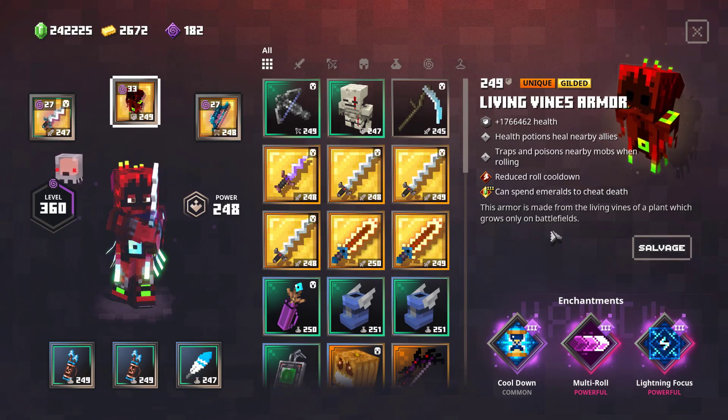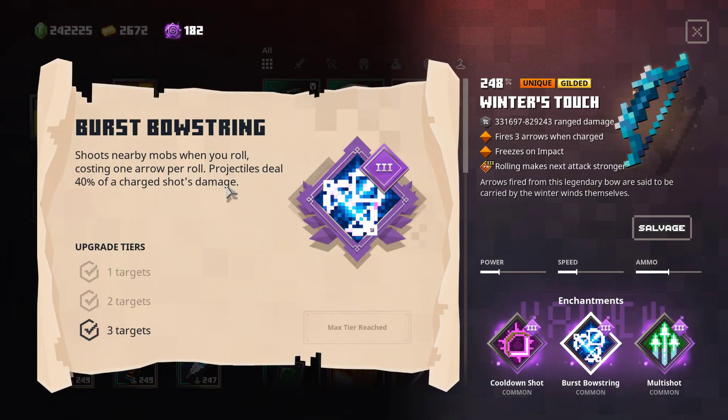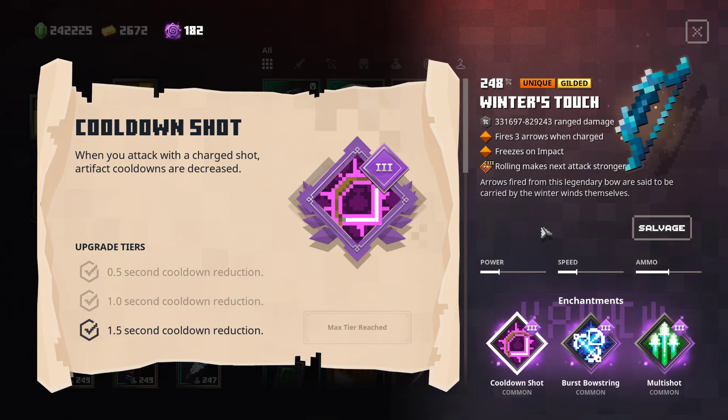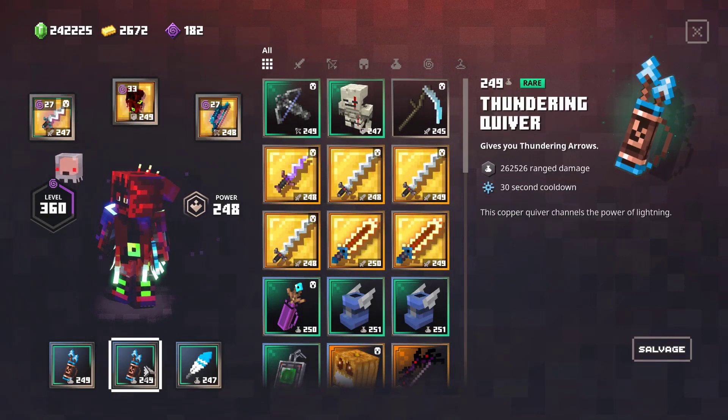Now for the bow — Winter's Touch. We have Multi-Shot, which is pretty important, and Burst Bowstring, which is also very important: when you roll you fire your arrows fully charged. In Winter's Touch's case you fire three arrows and hit three targets, meaning you fire nine arrows total, and those nine arrows trigger the Cooldown Shot enchantment, which reduces the cooldown of your artifacts.